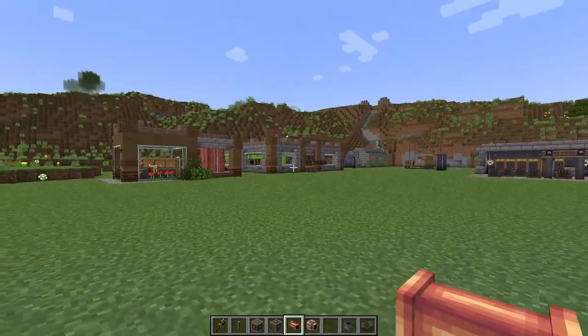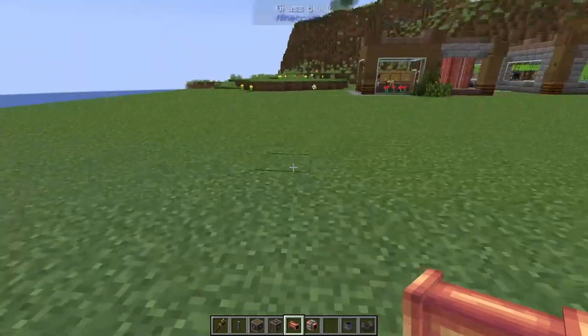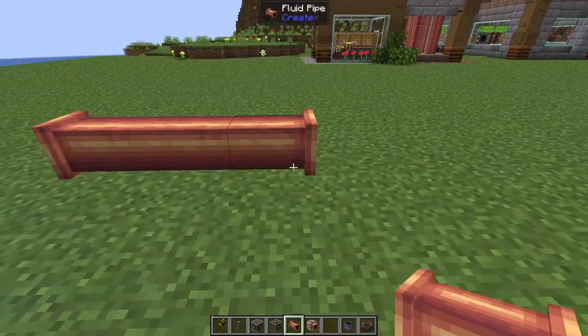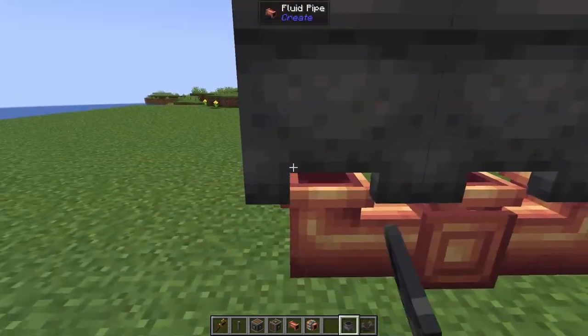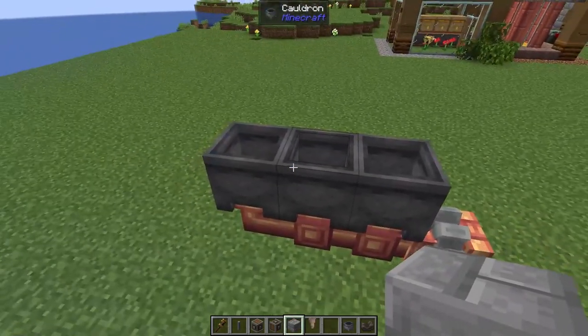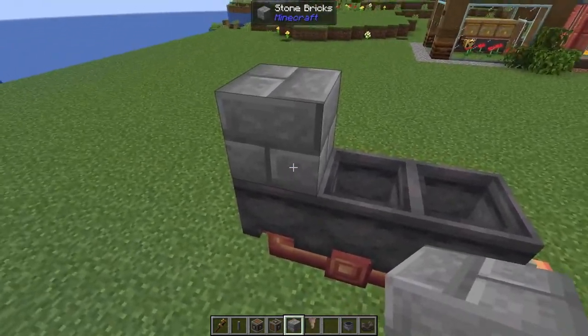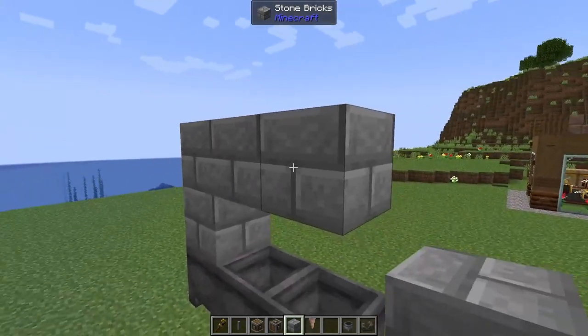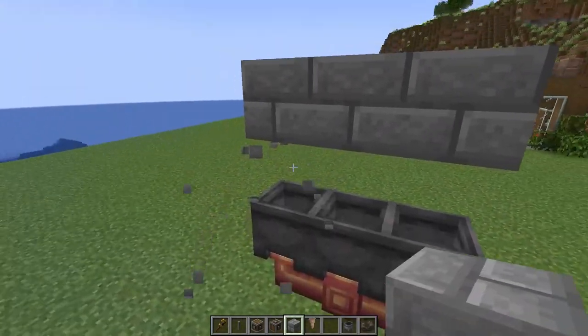The first thing we're going to work on today is our blaze burner auto feeder. For that we're going to need to pop down three fluid pipes. On top of those pipes we're going to pop down three cauldrons. On the end of our fluid pipe we're going to pop down a mechanical pump. Above our cauldrons we're going to add in a temporary block, a permanent building block and two additional permanent building blocks. We can then get rid of the temporary block.